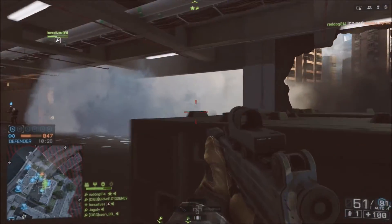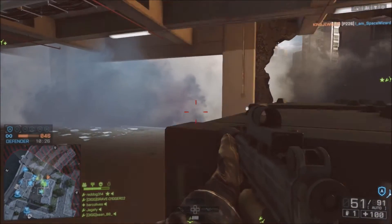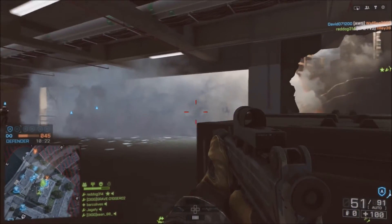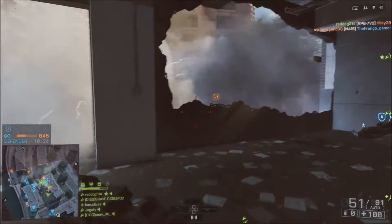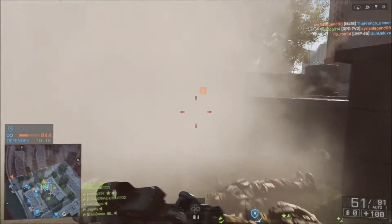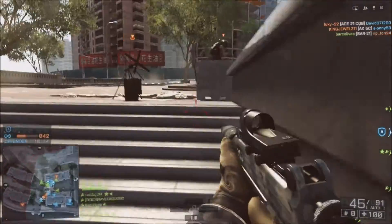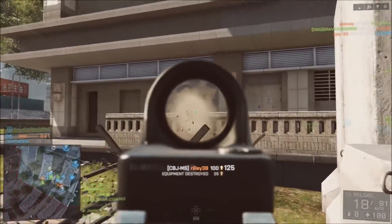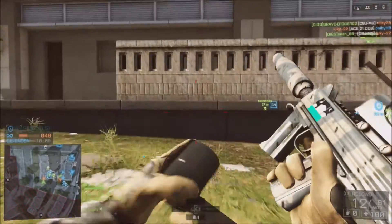There's going to be just one map in the beta and two game modes. The game modes are going to be Conquest, which is 64 player, and Rush, which is going to be a 24 player mode. It's going to be on the desert map, east of El Jafar — infantry skirmishes in the narrow streets of a village and dogfights above the majestic cliffs.